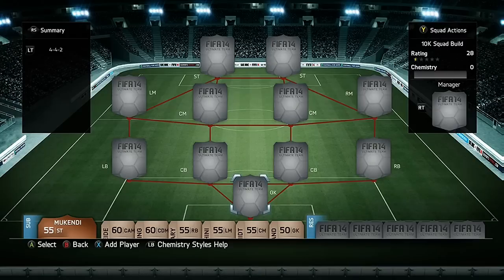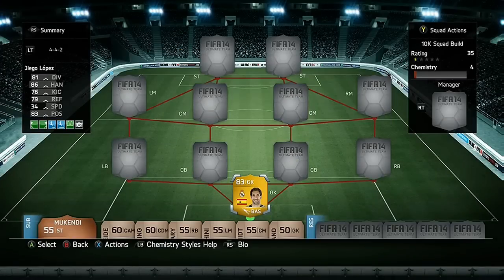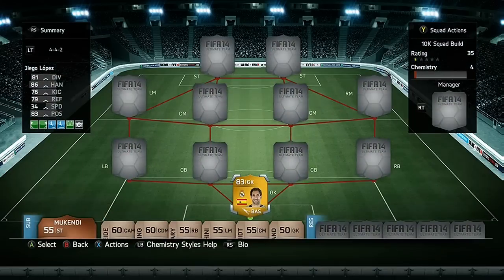Hopping straight into the squad — firstly in goal we have got Diego Lopez from Real Madrid, the Spanish goalkeeper, for only 1,000 coins, which is ridiculously cheap. He probably is my favourite goalkeeper on the game, especially in terms of his in-game abilities, because he really is overpowered for his level.